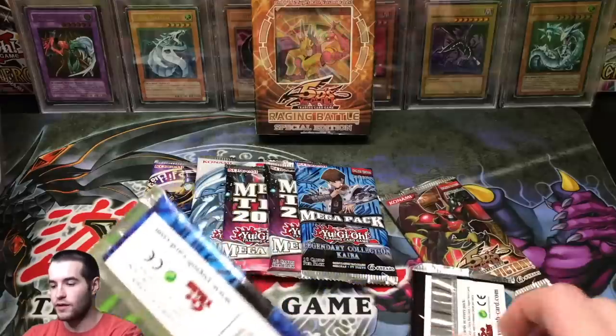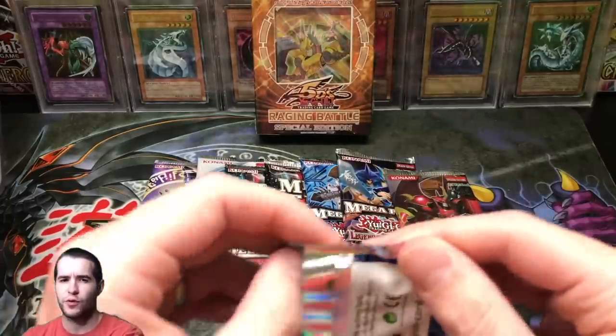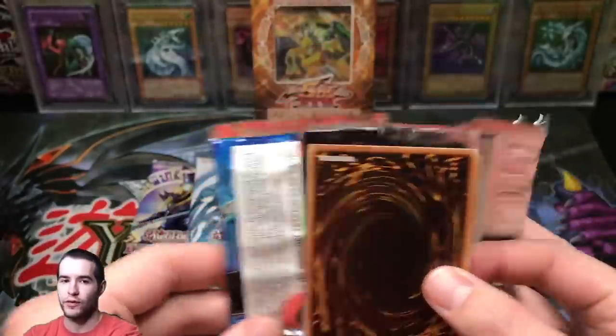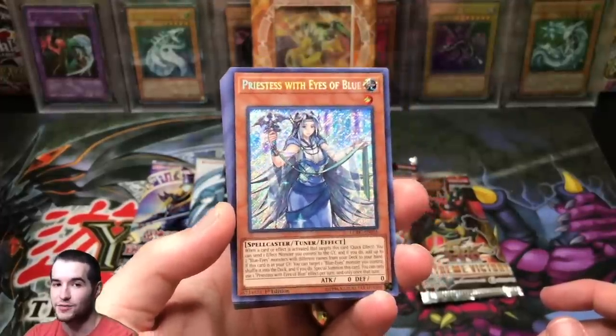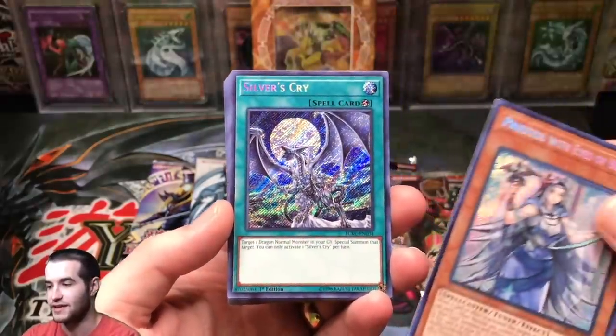Let's go with Kaiba and try to pull the Ash Blossom. Back when this set first came out, I had a YouTube channel but I didn't record everything. I bought two boxes and pulled two Ash Blossoms in one box — they were both 50 bucks at the time, so it was a $100 box. It was pretty insane.